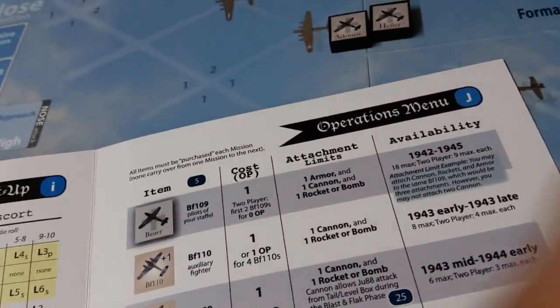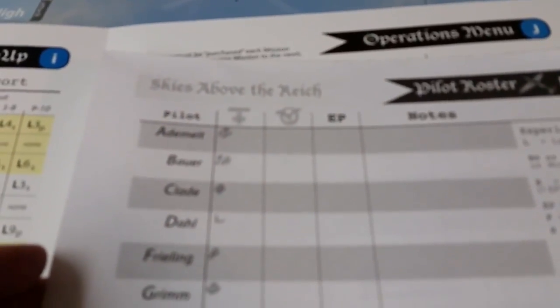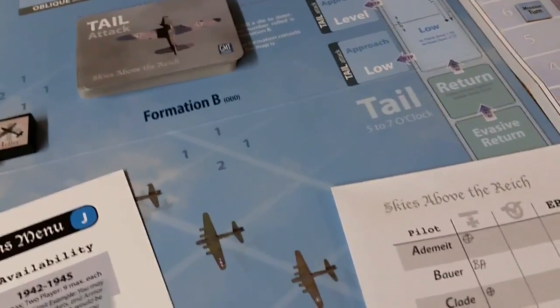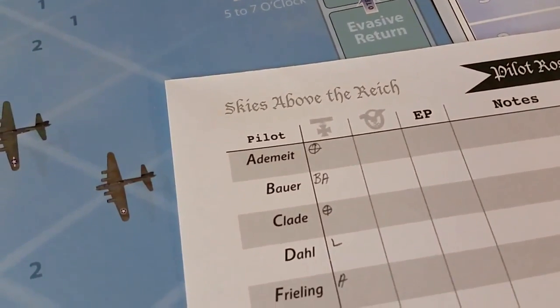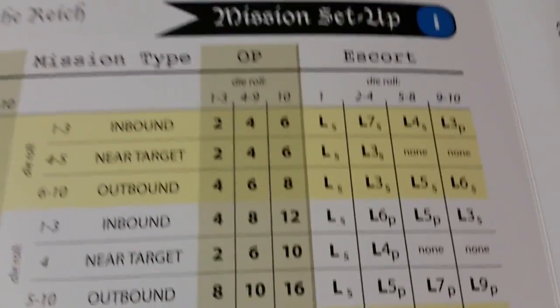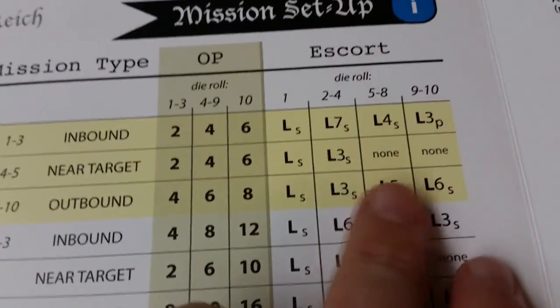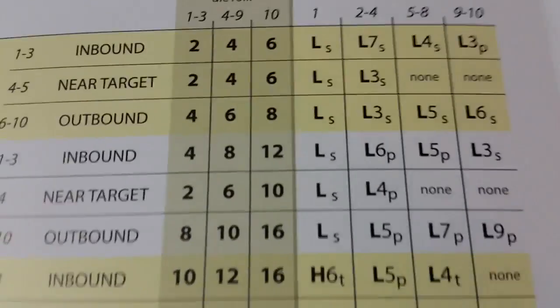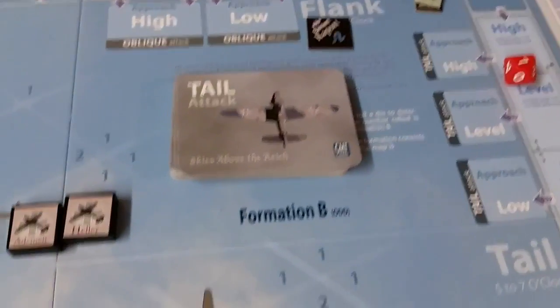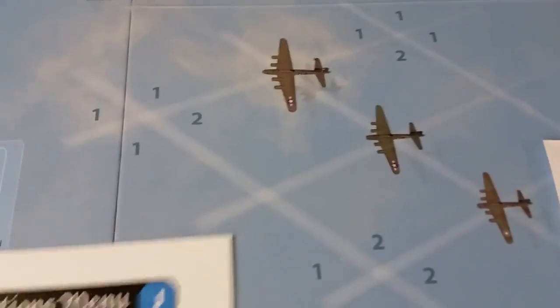I didn't have a lot of extra money to spend, so I went with a basic crew. I chose two pilots: Itament, who has timing which allows me to add to my attack result, and Heller, who was just a normal line pilot. I then rolled to see near target who I would get and rolled an eight, which resulted in no escorts.